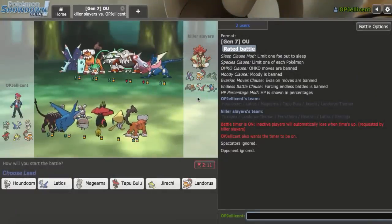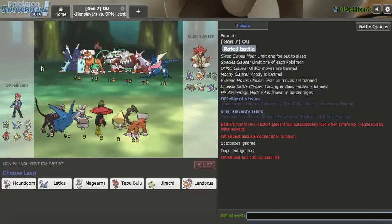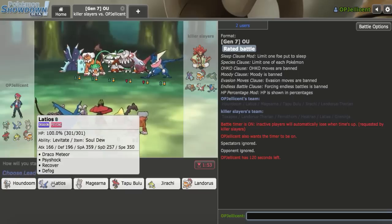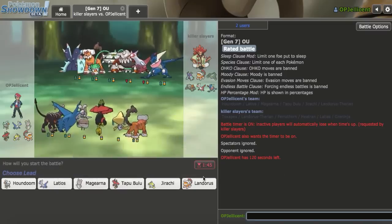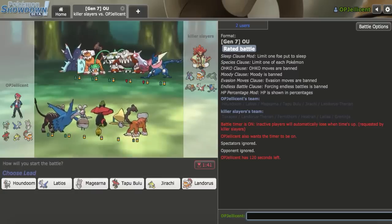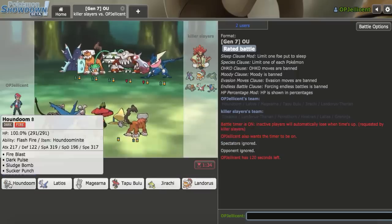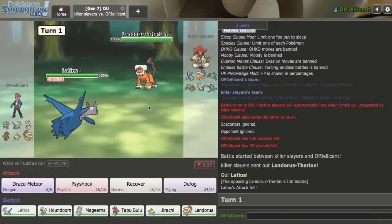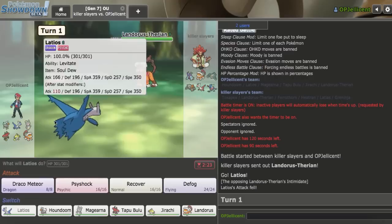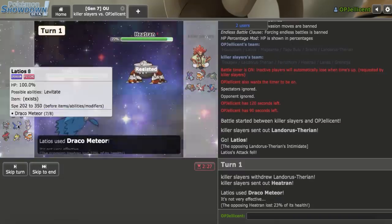Game two: my opponent has Toxapex and Heatran as Houndoom counters. I lead Latios on their Lando and throw off a Draco right away — damage on Heatran is great for Houndoom. They go for Toxic on my Banded Lando, putting it on a timer, so I have to capitalize. I U-Turn out as they pivot, then bring in Scarf Bulu hoping to lure them. Wood Hammer doesn't kill Physically Defensive Lando but it's really weak now.